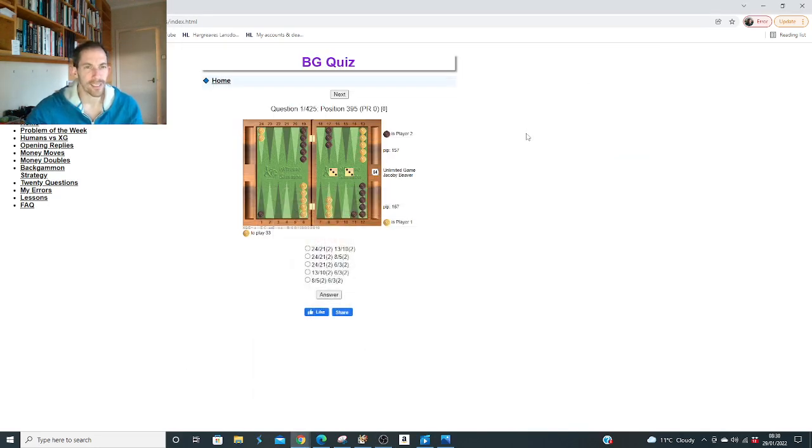Morning guys. On my quest to learn all of these opening responses, I found bgquiz.com. If you click on 'opening replies' there's a quiz with 425 positions. The first day I took the quiz I got 51 wrong, which was a bit disappointing. Then I thought I'd try it every single day, and hopefully after a week or so — the quiz takes me about an hour and a quarter — I'll be down to just a couple of errors.